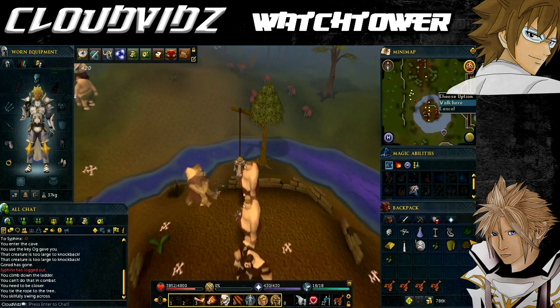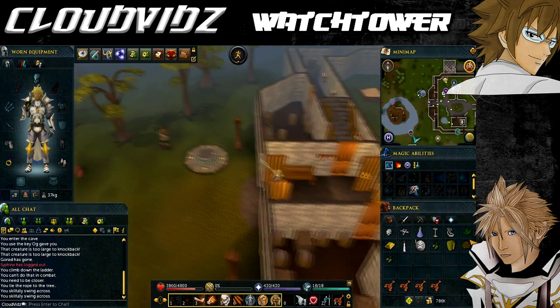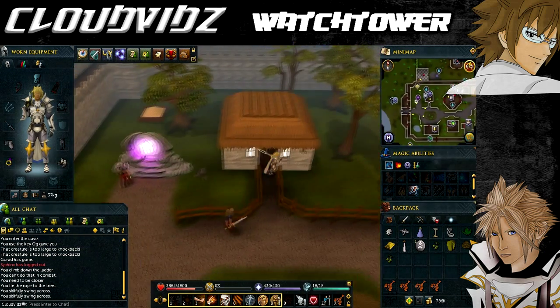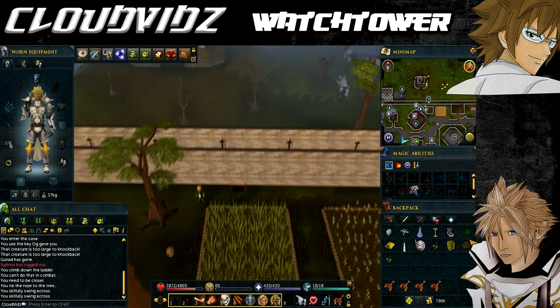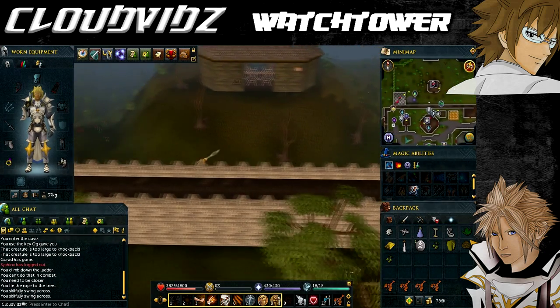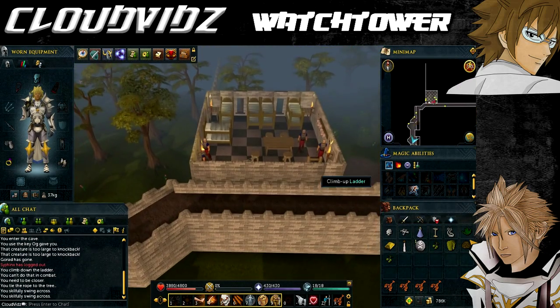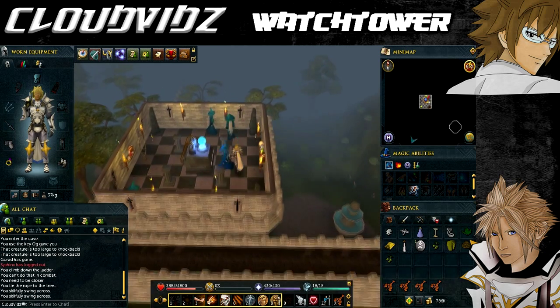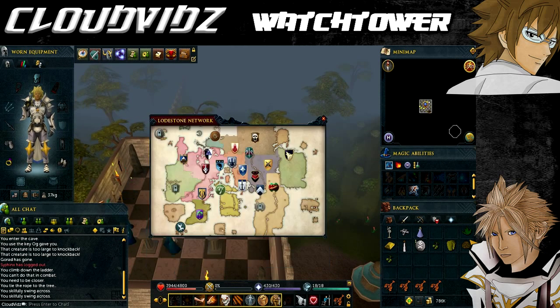Once we have all three parts of the ogre relic, take them back to the Watchtower Wizard to get them assembled. By now Grew would have already given you the first crystal — keep it safely in your bank or inventory until you finish the quest. Just make sure you don't end up losing all four crystals and having to re-obtain them.